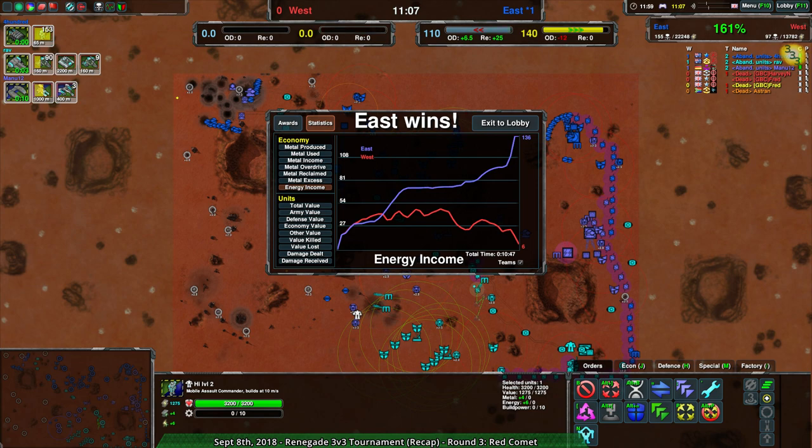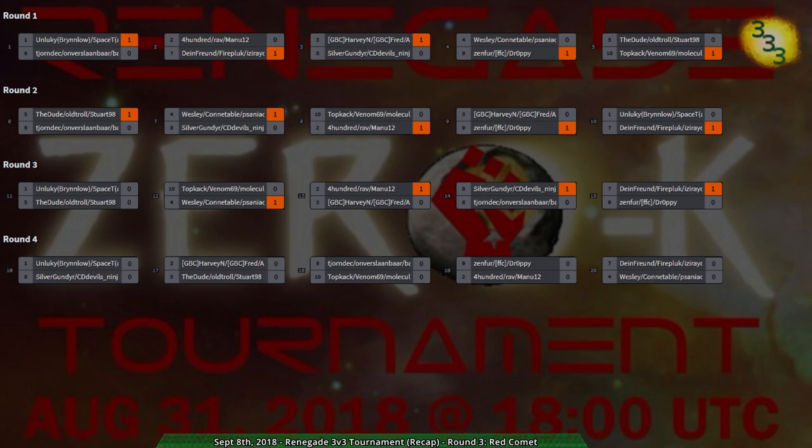That was Team 400 — Rav and Manu — getting another point. At this point they had about two points, so they've been running reasonably ahead.